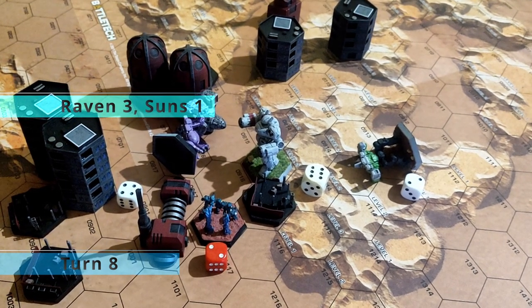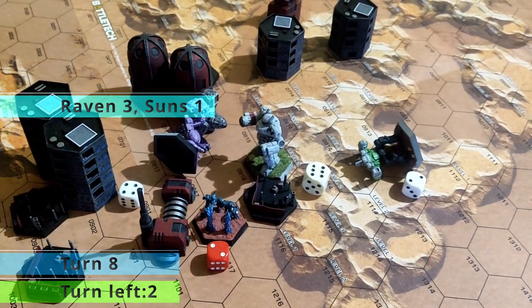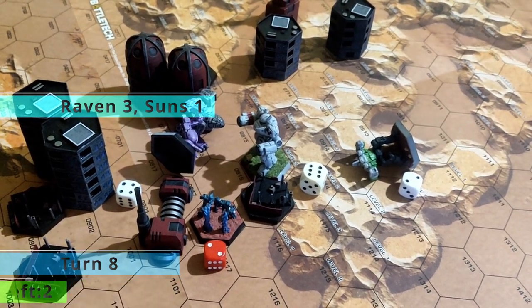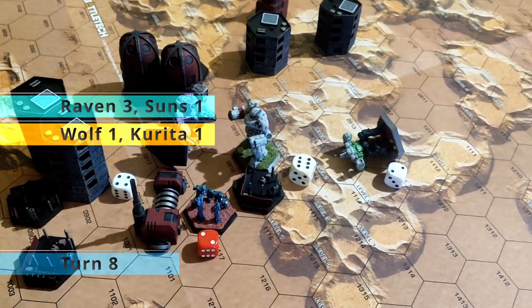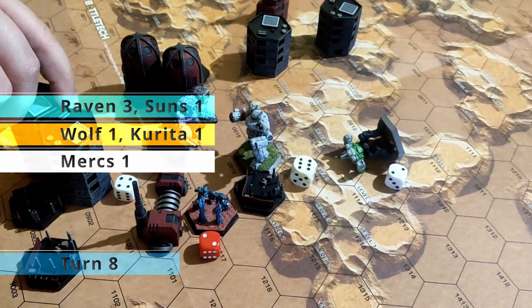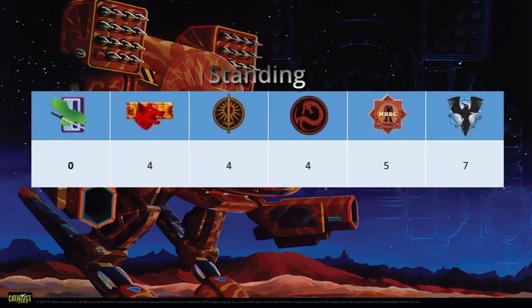The match ended 3 to 1 for the Ravens, as in the last turn there was no unit for the Federated Suns to block the capture. In the other match the result was 1-1 between the Wolf and Kurita forces, while the last match was an auto victory for the mercenaries as the Jade Falcon forces didn't show up.